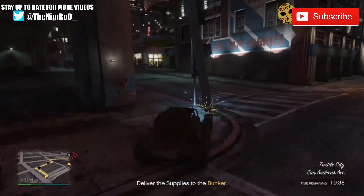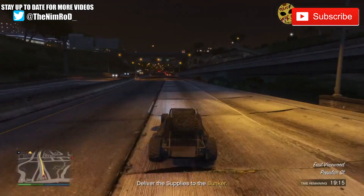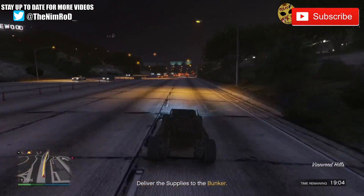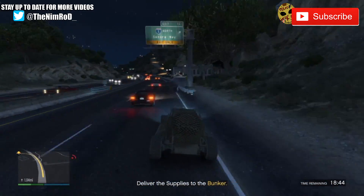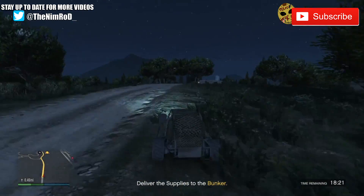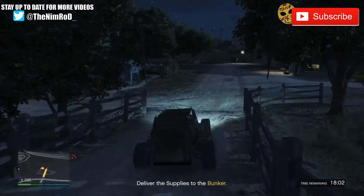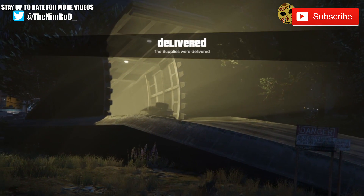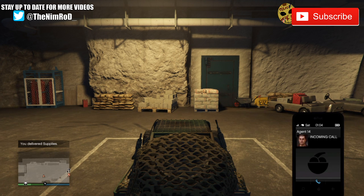You are able to choose whether you want your staff to manufacture or to work on research — you can make them do both, or one or the other. I'll fast track it here as a demo: you do a mission to collect supplies, bring them back to your bunker, hit fast track, and the project gets finished. In this case it's the back turrets for my MOC, and I'm able to go to my vehicle workshop and throw those on.